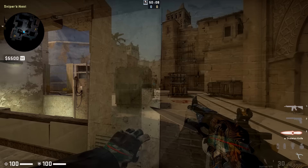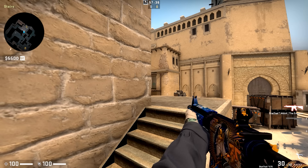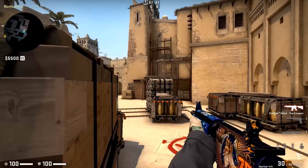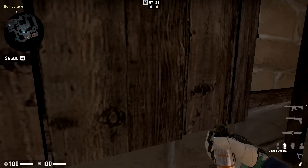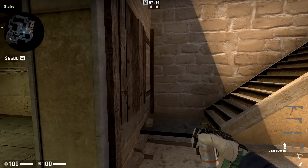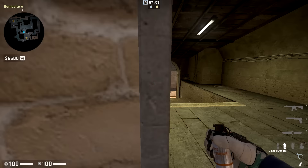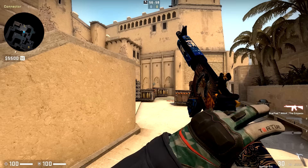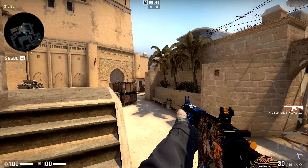A lot of lower-level players run 2A because their connector-side player just stays stairs and posts up on palace all round, while the A player focuses entirely on ramp. While it's okay occasionally, mid control is of the utmost importance on this map. If you have a player on stairs and the Ts take connector, that stairs player is going to be very uncomfortable. Typically you want the A player to throw utility at ramp, the connector player to fight for mid control, and then rotate or play retake — a full map rotation that lower-level players almost never do.